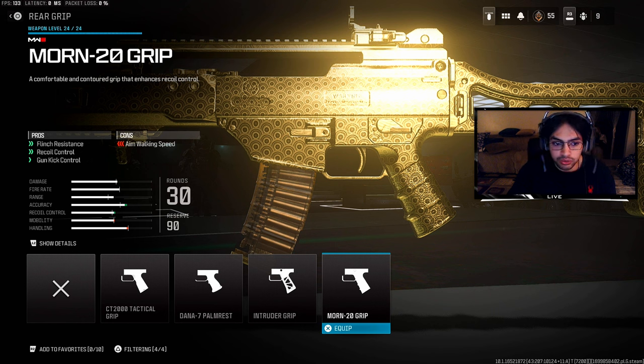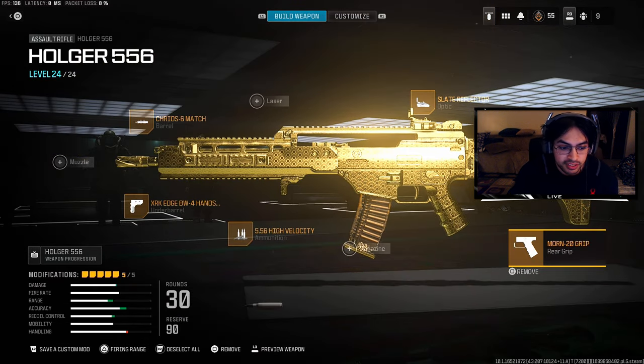The Mourn 20 Grip helps your recoil control and gun kick control, making this an absolute beam across the map. With fantastic damage range and all these attachments emphasizing recoil control — you can see the stats at the bottom left — you're going to make people cry with this class setup.